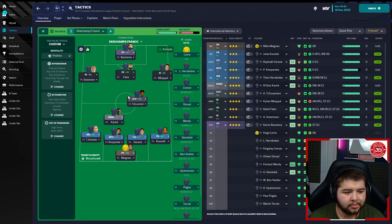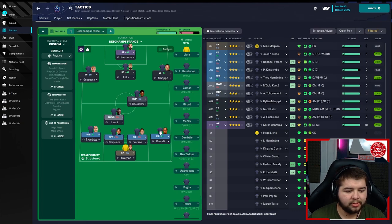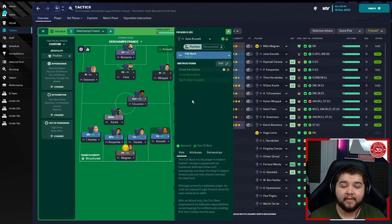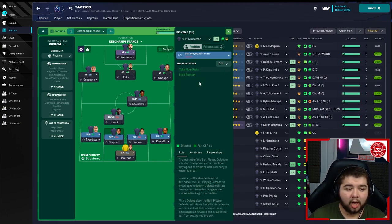Now the player roles - I've kept the players' faces in this one just to make it more personal. Megan: Sweeper Keeper on support with Take More Risks - I'm a big fan of this, they just sort of come out and collect loose balls a lot more often than your average keeper. Koundé as a fullback on attack: cross aim centre, cross more often and get further forward. The left back is going to be a wing back on attack: aim crosses at the centre, run wide with the ball, cross from byline and get further forward. We then have a ball playing defender on defend: hold position and take more risks. Varane, the central defender on defend: shoot less often, dribble less and hold position.